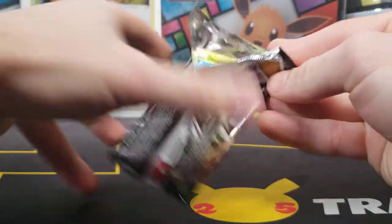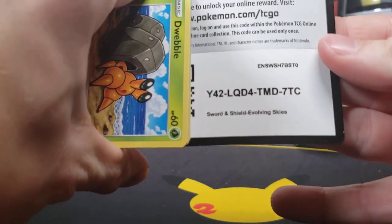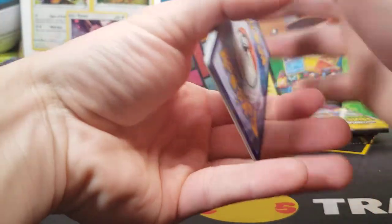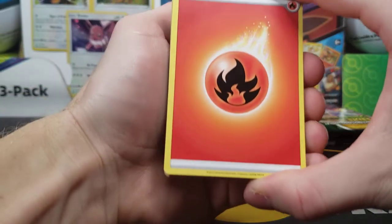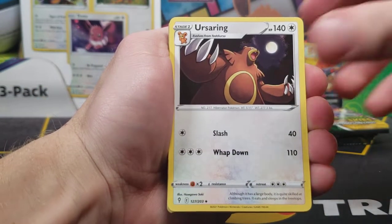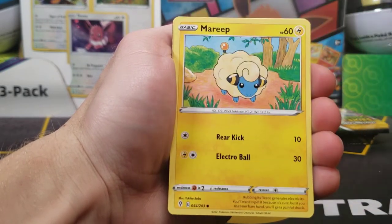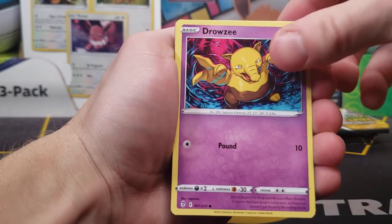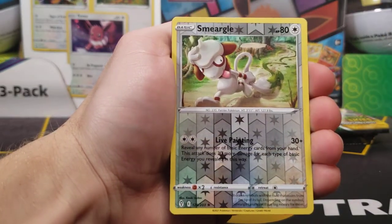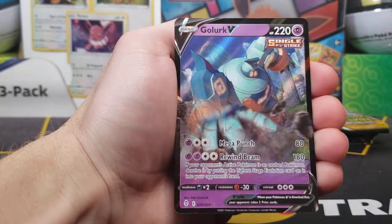Most ETBs on average — it varies — will have two V's, probably maybe two ultra rares and a holo, or something like two and a half. Let's see if we can beat those odds and get three. We got our fire energy, Arrokuda, Swoobat, Digging Gloves, Togedemaru, Mareep, Drowzee, Scraggy, Phoebe, a Smeargle reverse — which is actually rare, not bad — and a Golurk V.